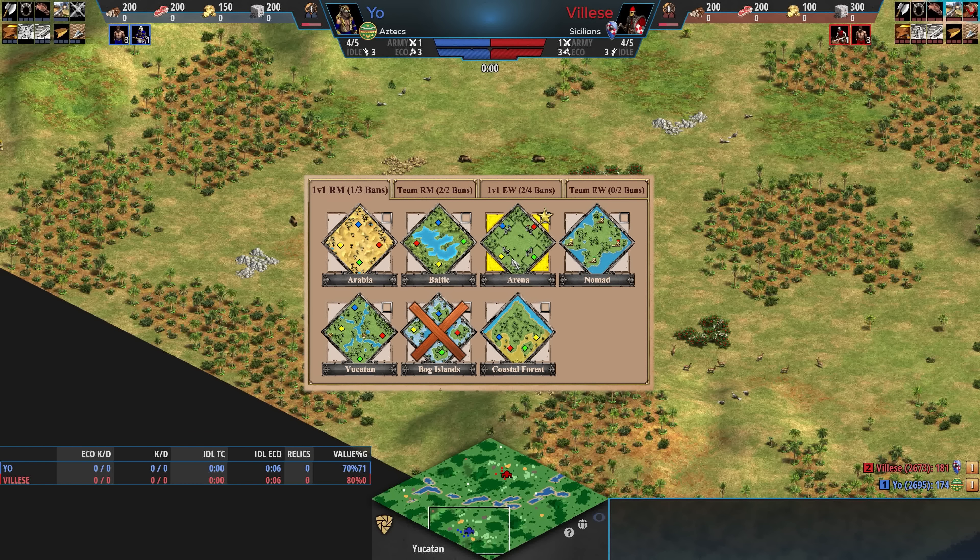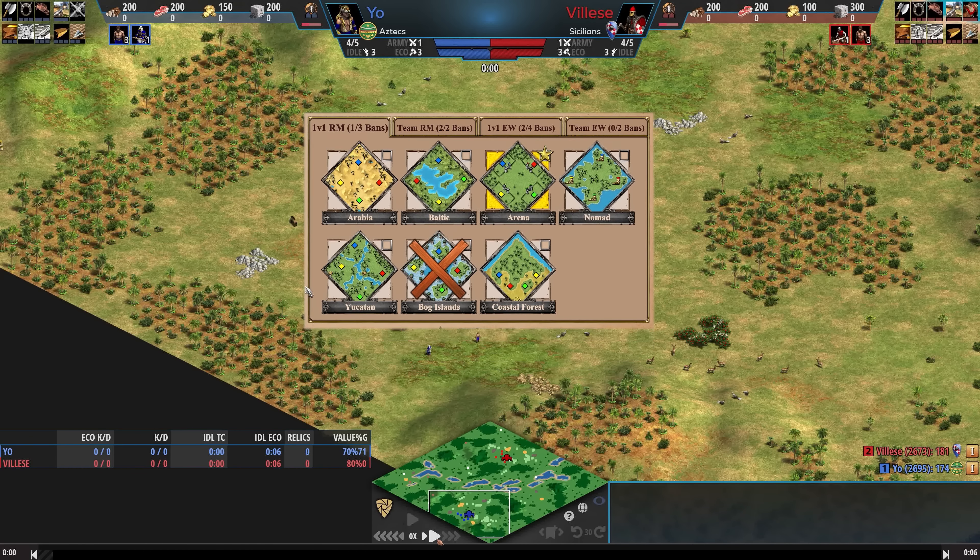Age of Empires 2 DE offers some variety in terms of the maps when you play ranked. However, many people prefer to favorite Arabia or favorite Arena and then just ban out all the other stuff. You can only do so many bans, but since the high-level community is split between Arabia players and Arena players, rarely do you see some of the other maps at a high level.